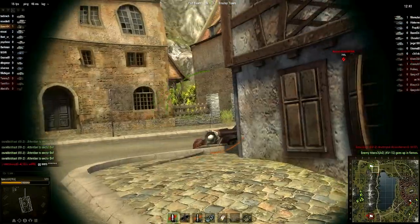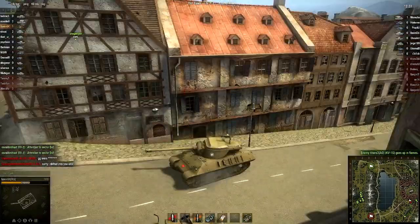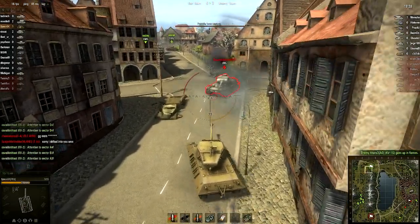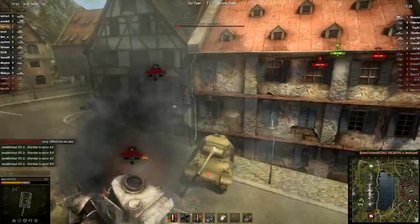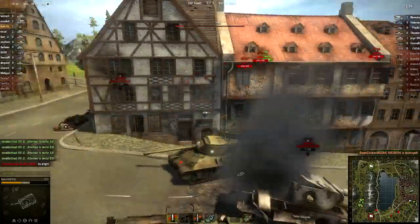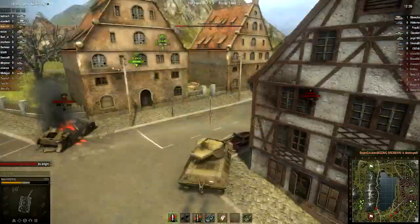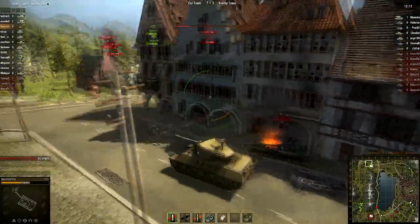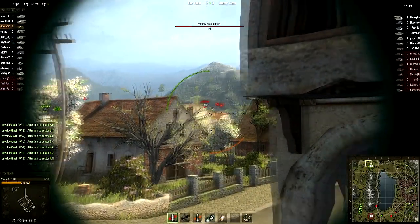He makes a pretty stupid mistake — first off showing himself around the corner just enough so that I can shoot him but he can't shoot me. He just pushes me out of the way when I try to stop him from moving; apparently he has more horsepower or weighs more than me, and he had the hill advantage. I see now that our base is being captured — I think it's over unless our one tank running back can get there in time, because I'm not going to try.